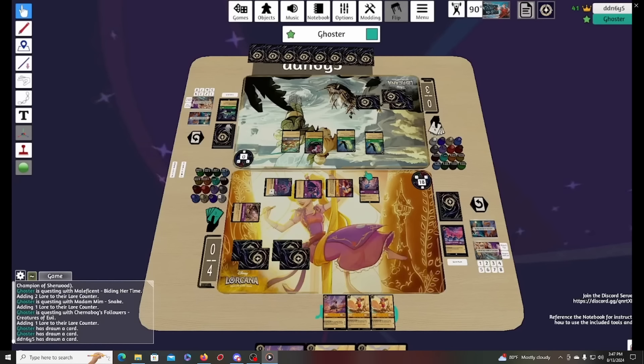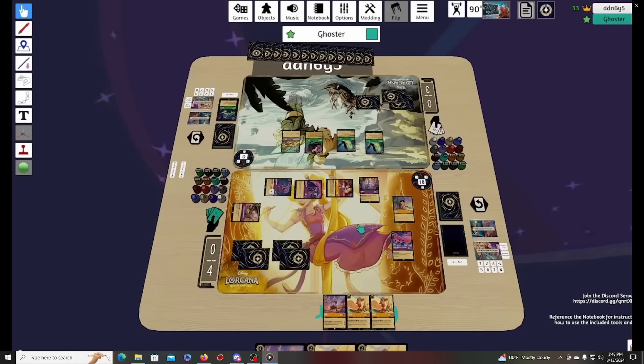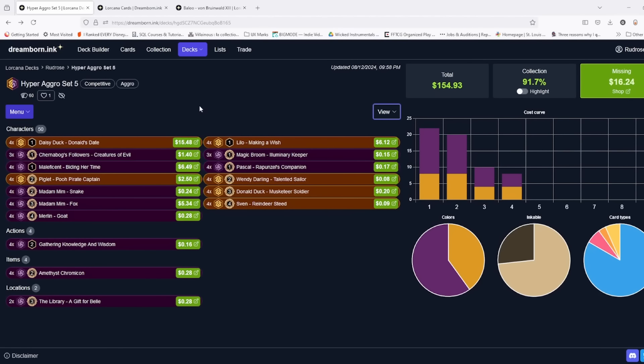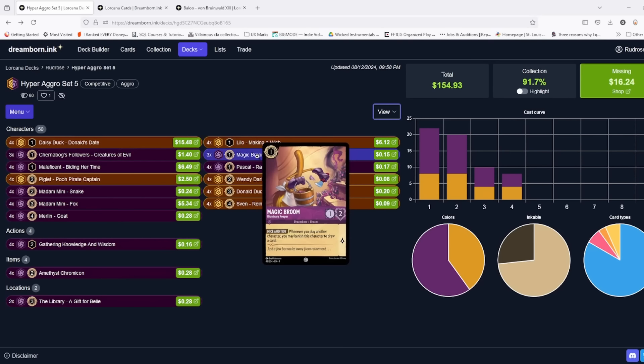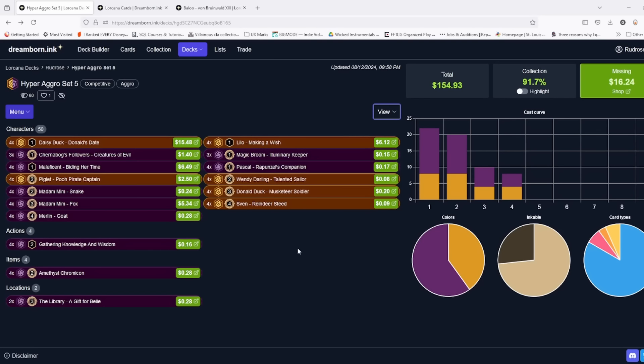Opponent went wide but didn't draw into a good song for Ursula — they told me after the game they were hoping to draw into a great song to double-sing and clean up the board, but they just didn't find it. Strength of a Raging Fire probably would have been their best bet. Now it's time to quest out — I favor going for the win here because at this point I just need a card that instantly gets me lore, which is Goat. That says game over, because no matter what they do on their next turn, Goat will automatically get me the win. Easy peasy lemon squeezy.